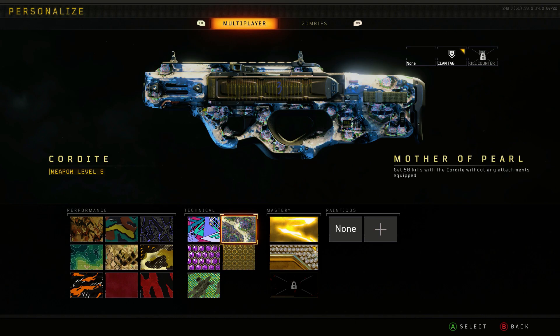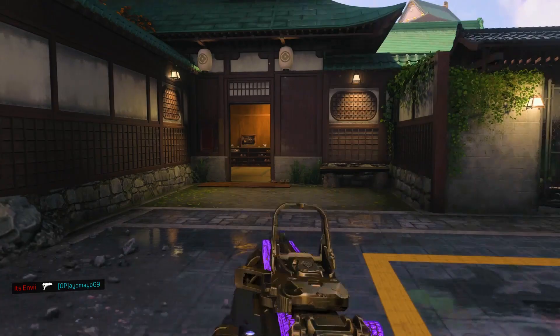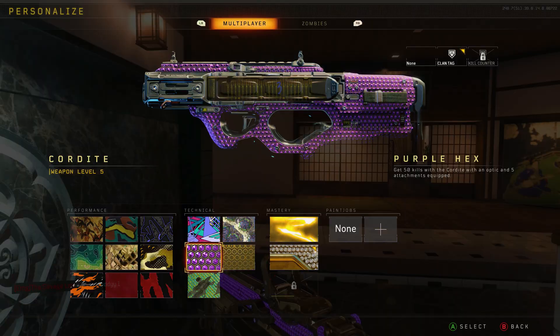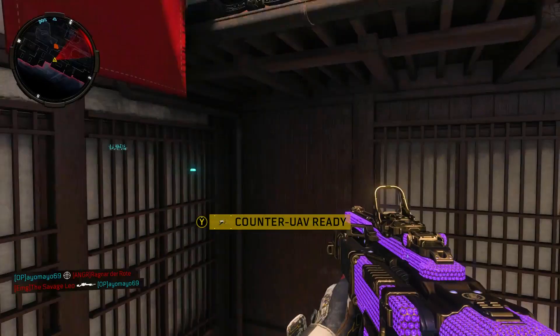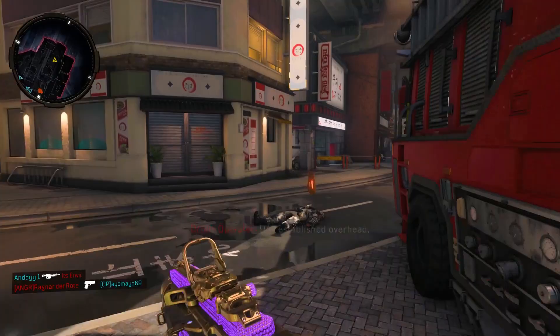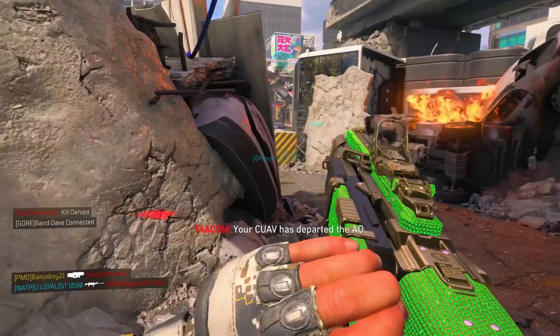One challenge is called Mother of Pearl, where you need to get 50 kills with no attachments at all. I highly recommend putting a ton of perks on for this one, and also use audio gear to hear enemy footsteps louder. The next one is called Purple Hex, which requires 50 kills with at least 5 attachments. You'll need all the wild cards for this, and you need to have reached level 32 to be able to equip all the attachments. I recommend doing the attachments challenge before you prestige.